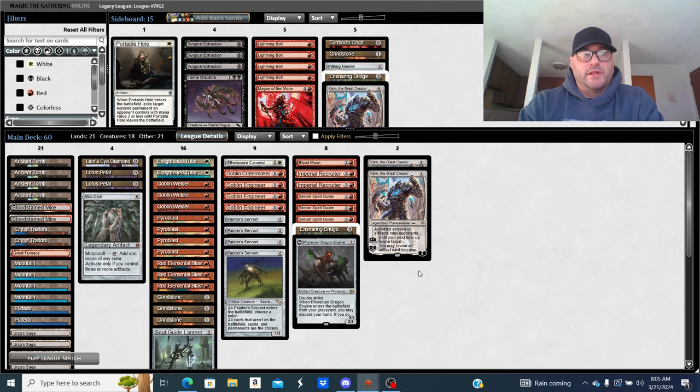There are seven blasts in this deck, three Simian Spirit Guides, a lot of fast mana, three Grindstones, four Painters. Don't ever underestimate the point of this deck — it wants to tap Grindstone. A lot of people are forgetting that because of midrange things and Fable of the Mirror-Breaker. Jack and I joke about Fable all the time. The old school outlook is just playing a certain way — this deck wants to tap Grindstones, wants to be faster, wants to win by tapping the combo.